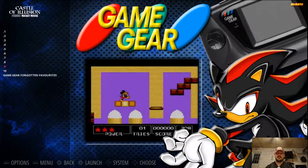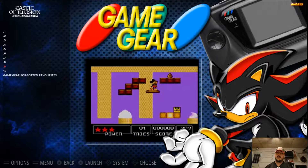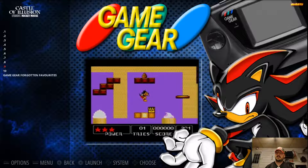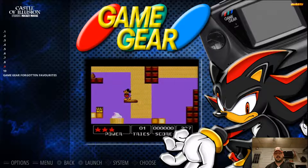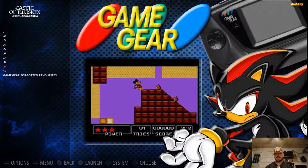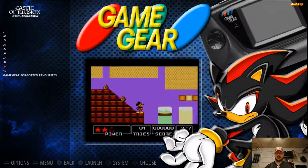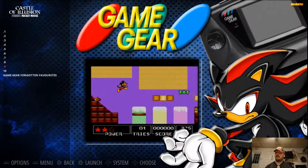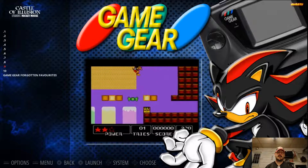Number 9, believe it or not, Castle of Illusion with Mickey Mouse. I've played it — I believe it was on the Master System, it may have been the Genesis, not 100% sure. But I like it on the Game Gear. I like the way it feels, I like the look of it. It may be a kid's game, but it's definitely really fun to play. Something to check out for sure.